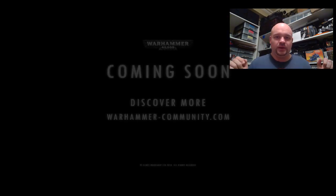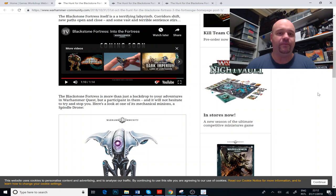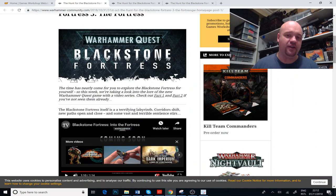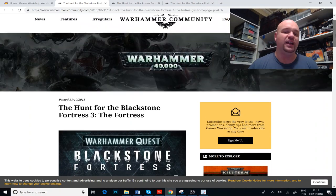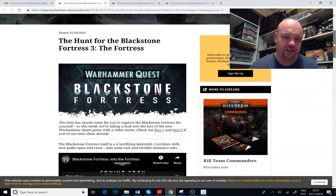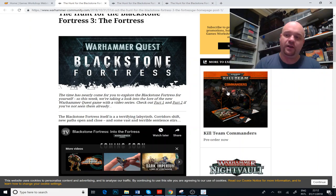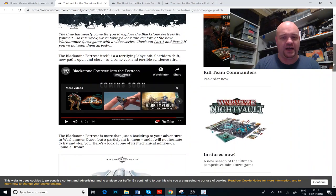This is an introduction. I'm telling you, people — this is an introduction for things to come. They're literally showing us that this is going to be a new race, at least a key player in the universe. The time has nearly come for you to explore the Blackstone Fortress for yourself. The Blackstone Fortress itself is a terrifying labyrinth — corridors shift, new paths open and close. And some vast and terrible sentience stirs. That's pretty much just telling us right there and then.